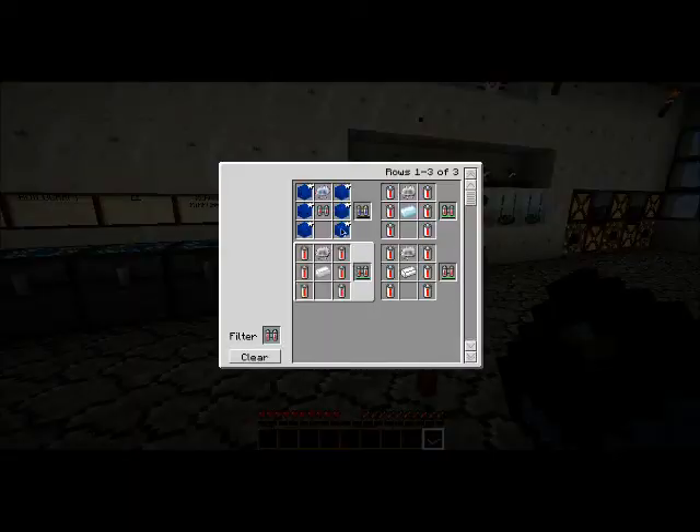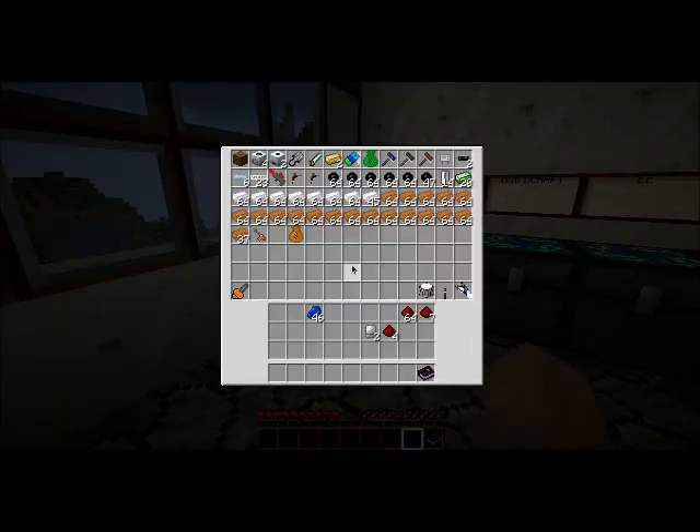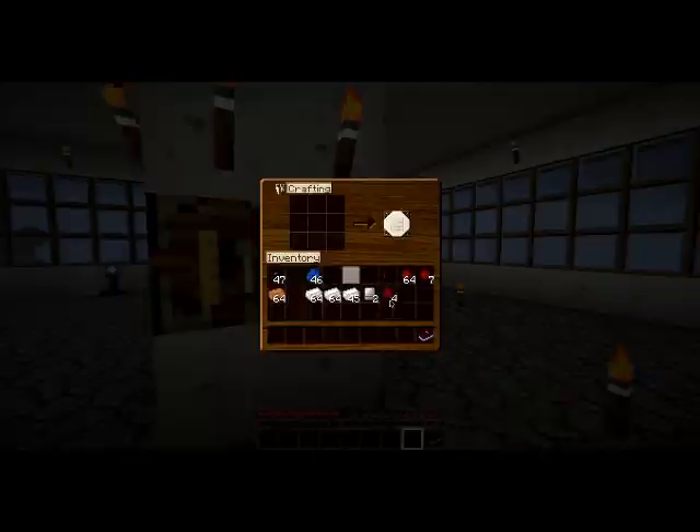Okay so this is going to be where we craft our lap pack. We need a piece of tin. We're going to need probably a few of those, and we're going to need some wire. So let's make our electronic circuits.